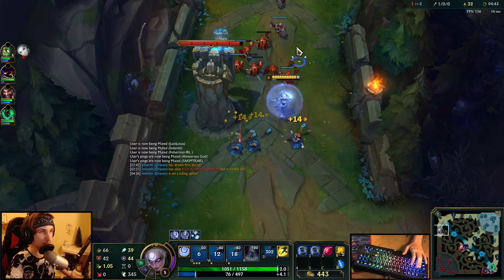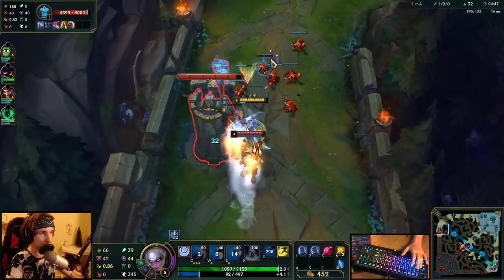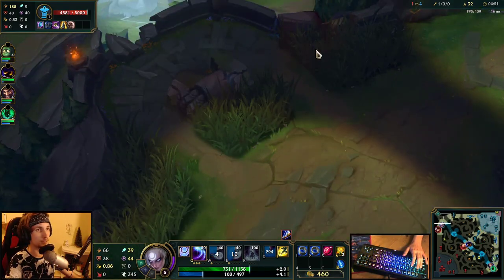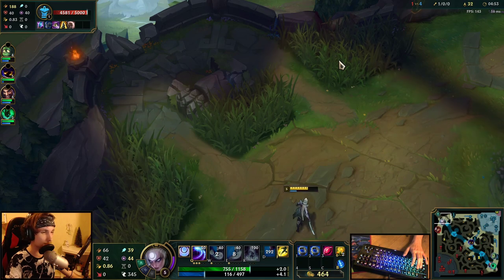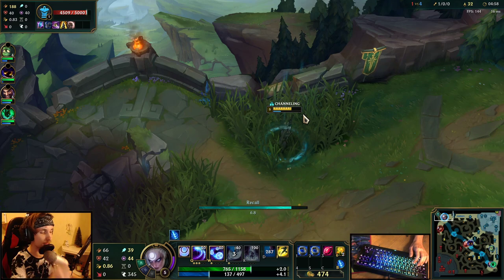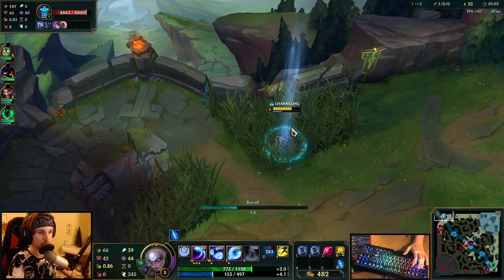Something I like about Diana at the moment is that she has pretty good wave clear. She has always had really good wave clear, but now that her ultimate is on her E, she also has all-in potential around the early three levels. This is something I like a lot about Diana top right now.